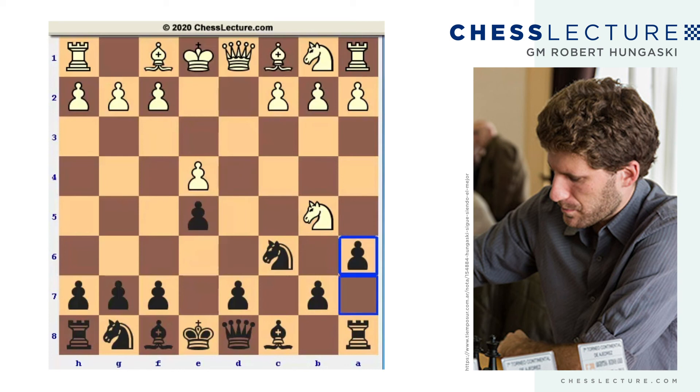So after pawn to a6, knight d6, bishop takes, queen takes, queen takes, queen f6 — many people have the misguided idea that when Black plays the Lowenthal, Black is aiming for a very sharp, complex game. That is not the case at all. Black's goal is incredibly simple: to weaken White's control over d5 so that we can play the d5 pawn break ourselves. And we will see this as a recurring theme regardless of the move that White chooses here.